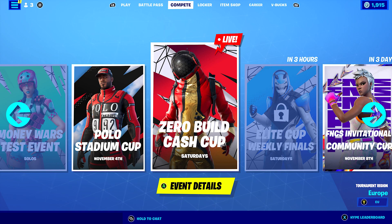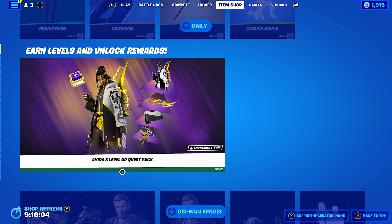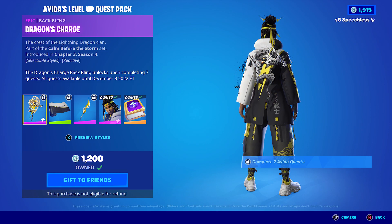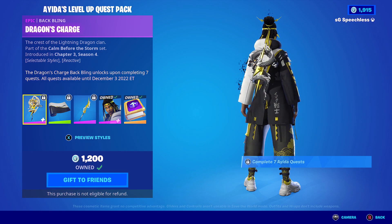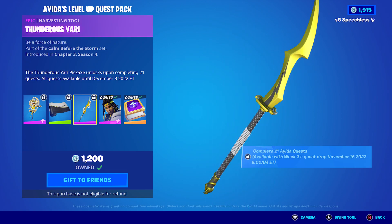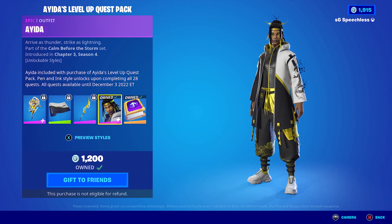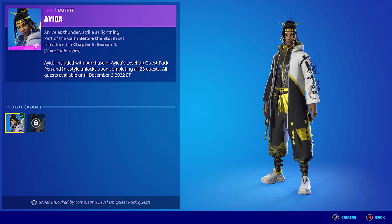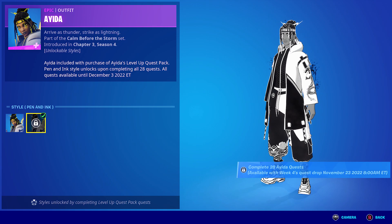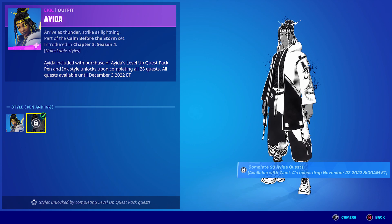This video covers the Ieda skin, which is the newest Level Up Quest Pack and it's in the item shop now in the Earn Levels and Unlock Rewards section. As you can see here, the Ieda Level Up Quest Pack — I'll quickly show off the items you can get with it. You have the back bling for completing 7 quests, which basically means picking up 7 XP tokens. You unlock the wrap, Dragon's Honor, for picking up 14. The pickaxe is for picking up 21, and then the skin itself has two edit styles: the standard Ieda, and a Pen and Ink style for completing all 28 quests, which are basically level up tokens around the map.